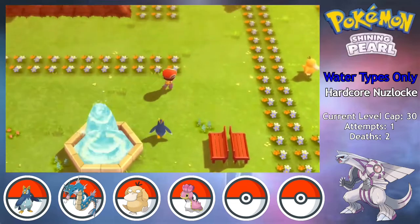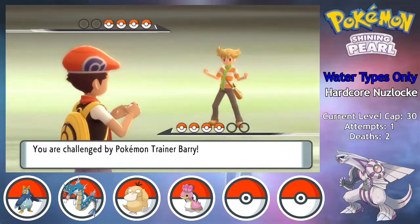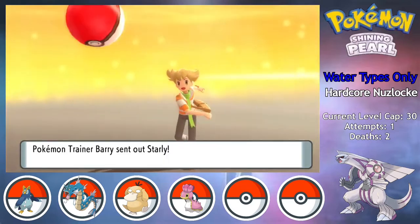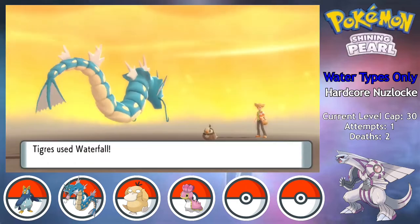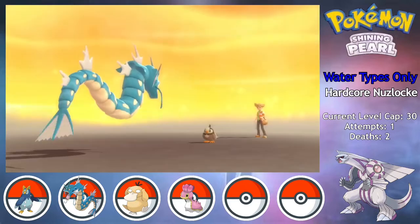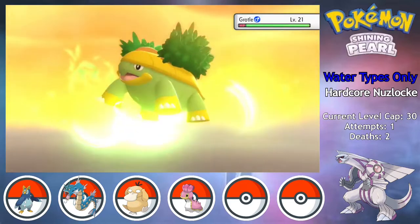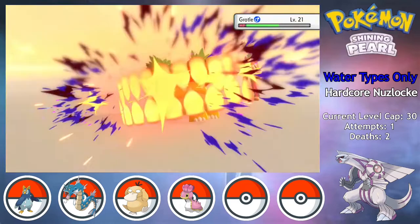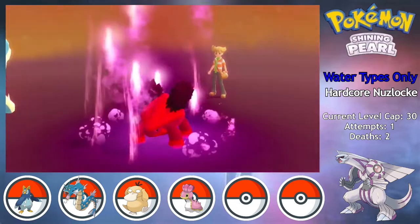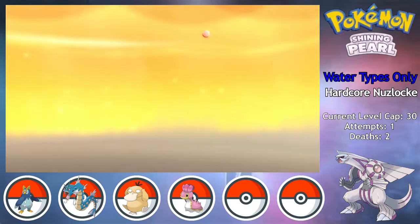I make it to Hearthome City, where I can run around Amity Square with my Pokemon for a bit, and then there's a rival battle as I try to leave the city. Barry still hasn't evolved his Starly, so Tigris can come in without an Intimidate drop, and Waterfall takes out Starly while Crunch takes out Weavile. Grotle is out next and is pretty beefy, but it also can't do much damage to us, so three Crunches take it out. Ponyta is last, but super effective Waterfall is overkill.